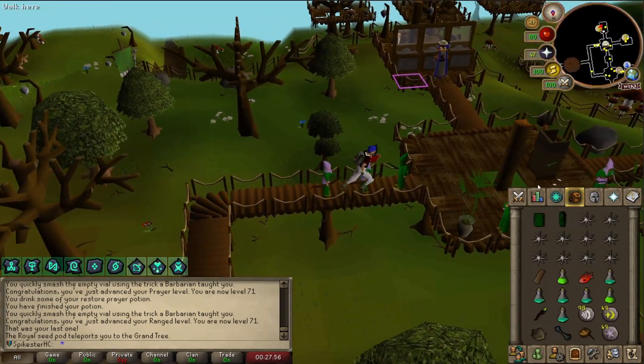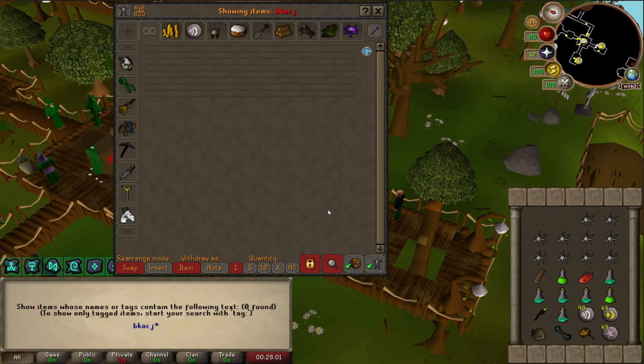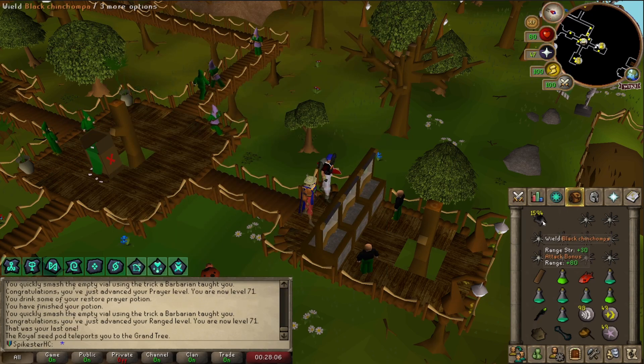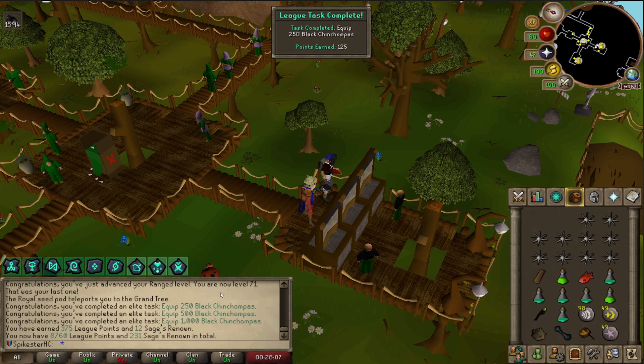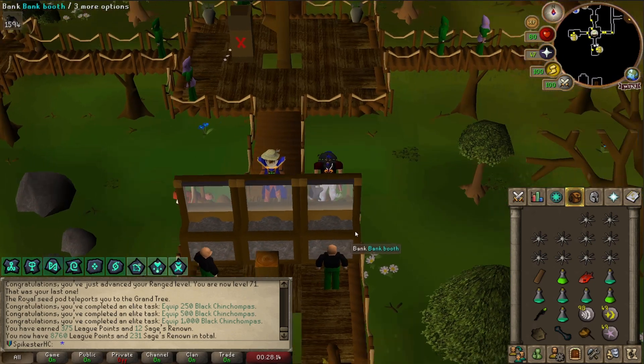There are tasks for equipping different amounts of Black Chins. Equipped 250, 500, and 1,000 Black Chins. I just got 375 League Points in one go — that's very nice.